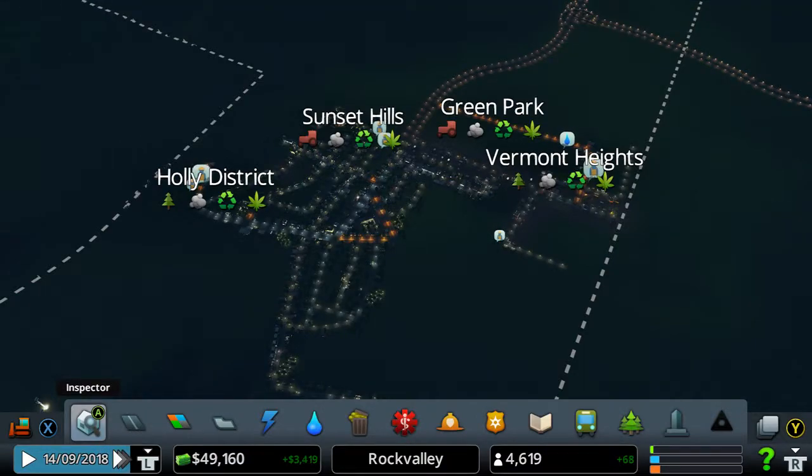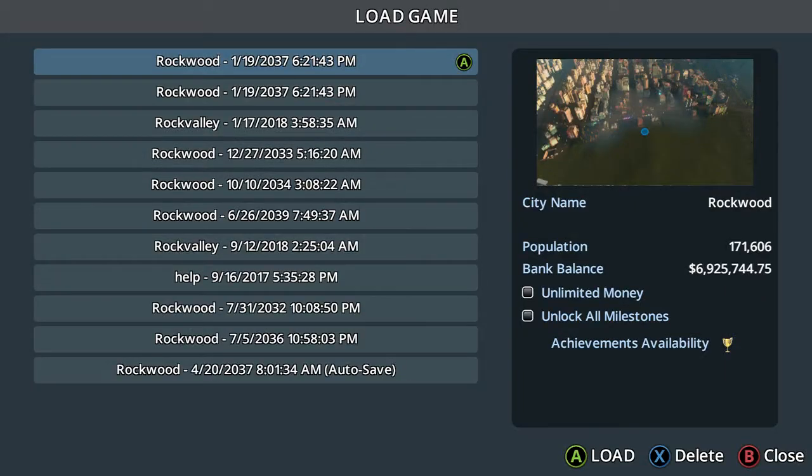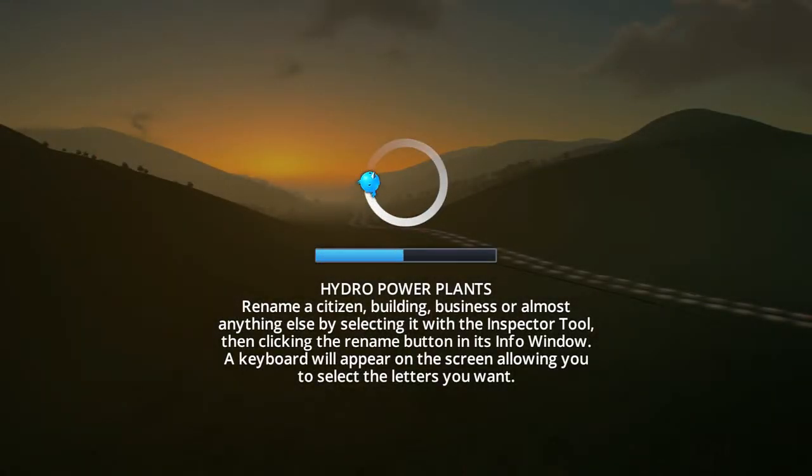MillieWizGamer back online. I'm going to show you how to load a game because my loading games are not working the way they should. I'll show you. If I go here to Rockwood 749 AM, population 197,000 to 8 million, I click A and I let it load.